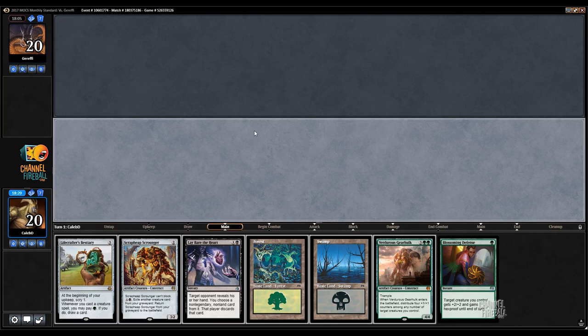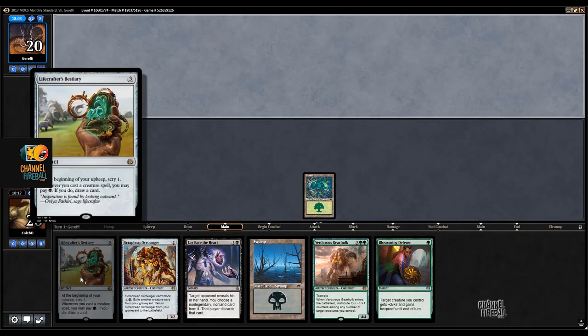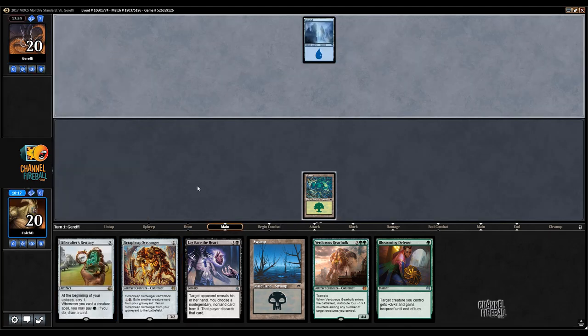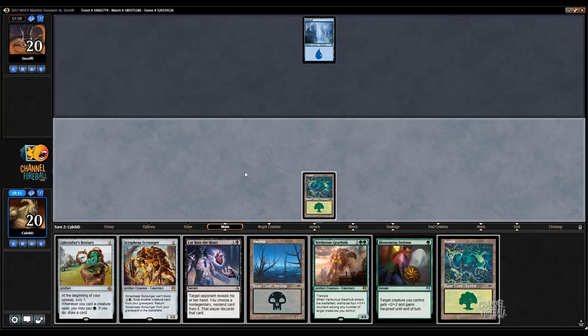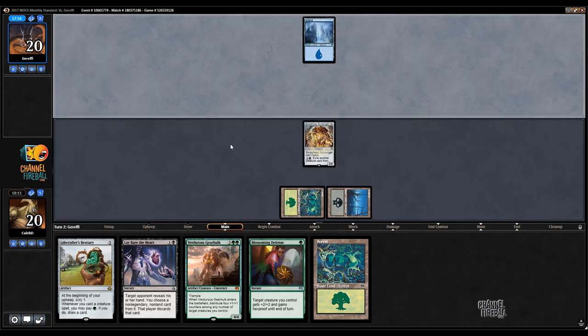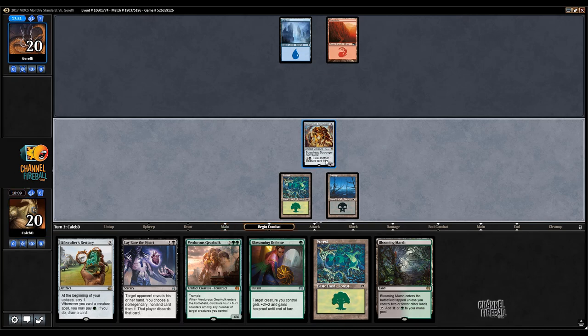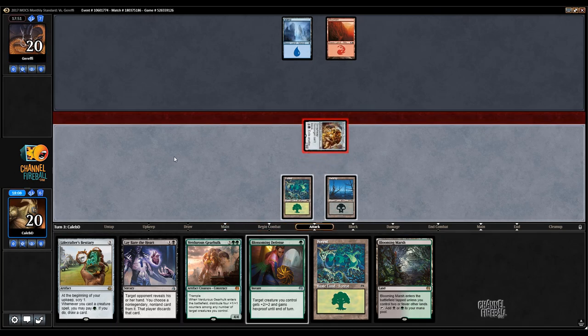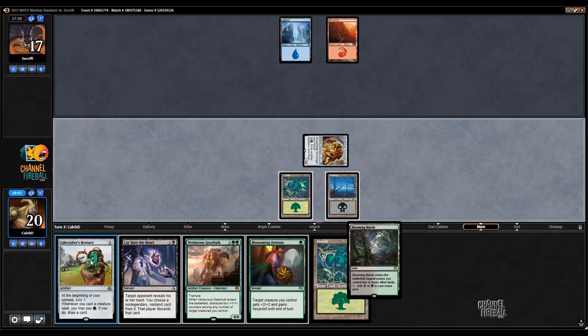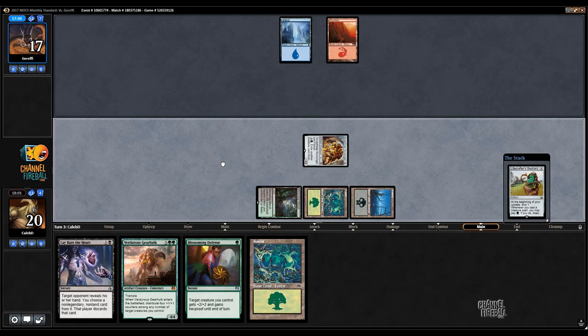I think I'm just going to turn two Scrounger, and then we'll see what they've got open on turn three — because I might try to slam Bestiary or I might Lay Bare the Heart. Look at that gorgeous third land. You think they've got Negate for me? It would have to be Negate if they're holding up Essence Scatter. I think I just slam it. The problem with casting Lay Bare the Heart is that there are more counters on three that can possibly hit it.